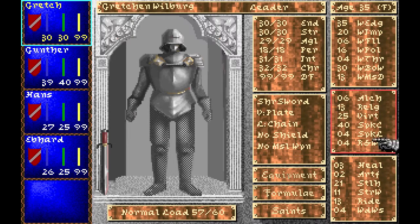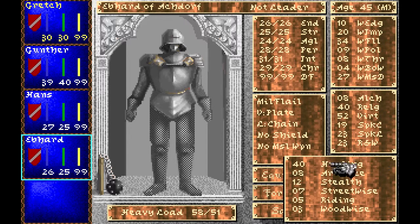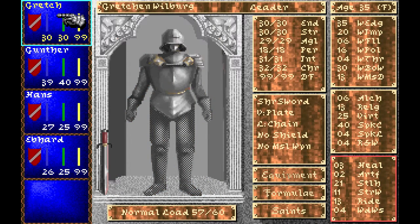Healing is very important for one guy — you only need one healer but he needs it to be pretty high, because otherwise it will take ages to recover from any serious wounds. Artifice is lockpicking and trap disarming all in one. This guy has a decent amount of it — it's not a bad idea to have one guy with it pretty high, though not strictly necessary. Stealth, streetwise, riding, and woodwise help you in some situations. Stealth is the most useful from these, and it's okay to not put points into them, but sometimes they can be useful.